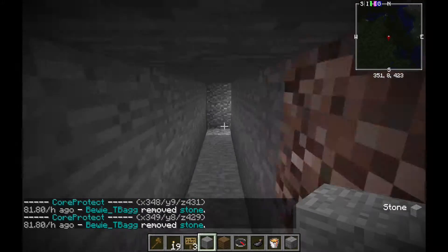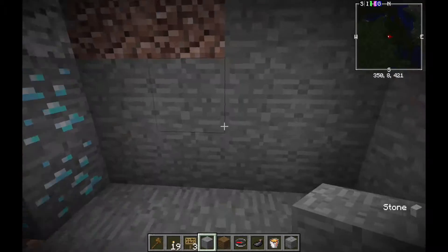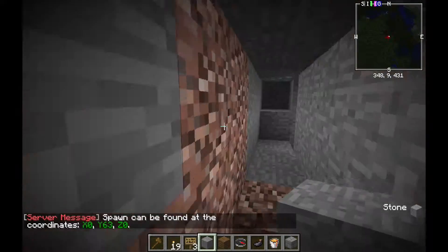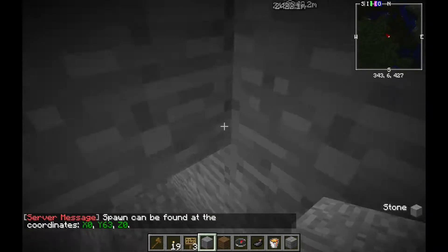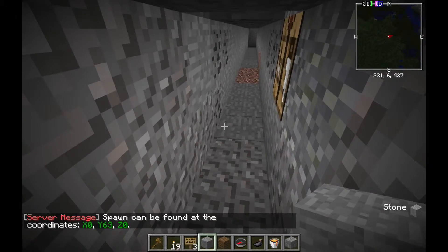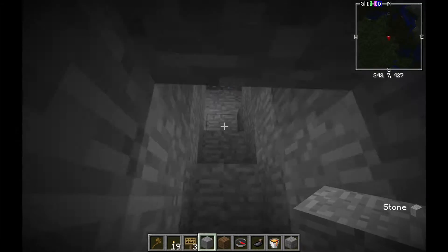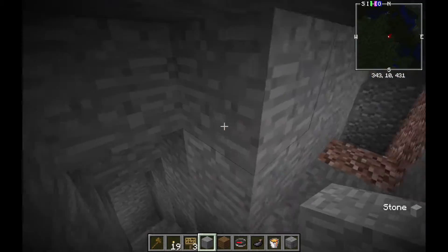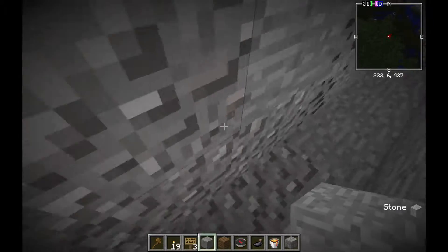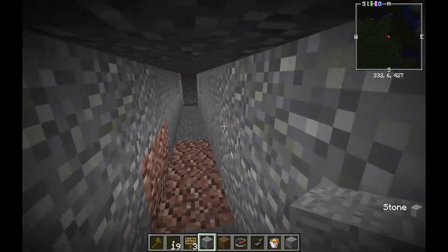So that's how to catch an X-rayer on a Bukkit or Spigot server using CoreProtect as well as an X-ray and fullbright mod. It's pretty easy to do — you just have to keep an eye out for a few basic things: the dark tunnels, because X-rayers don't use torches, and when they dig straight towards diamond. I'd also recommend rolling back things like diamonds so other players can find them, otherwise the resources just get depleted more quickly. Thanks for watching.